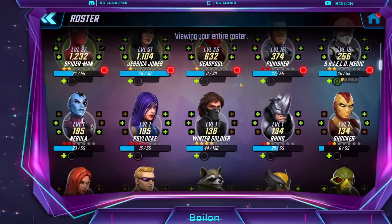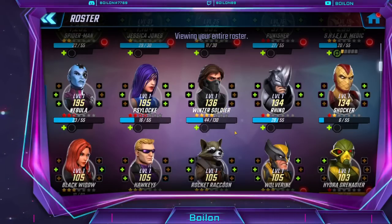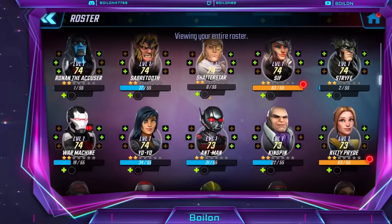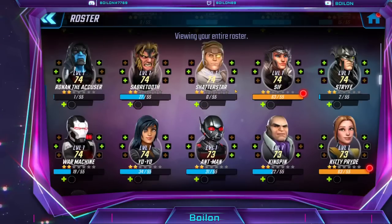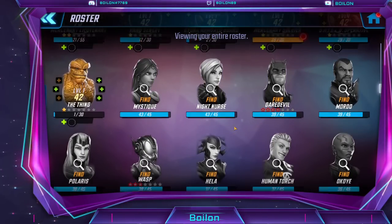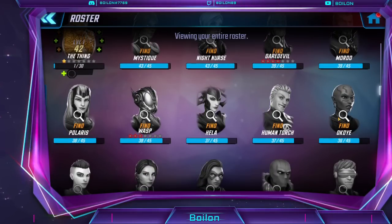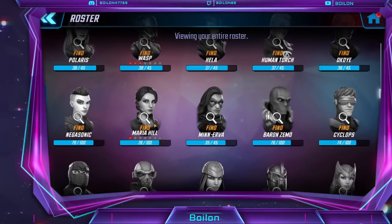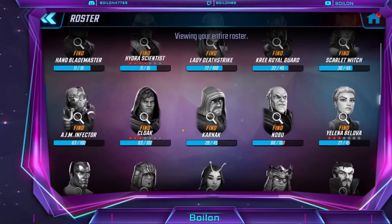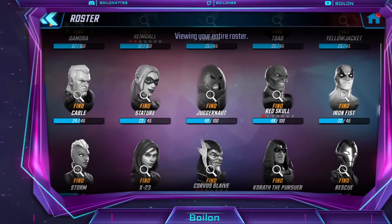Deadpool maybe at some point for Payday, and Winter Soldier eventually for the Omega Red event, but those are down the line. There are a couple of characters I really wish I had unlocked. Sif is finally unlocked, which is nice. I need to get M'Baku for Chaos Theory — once I unlock him I can start Chaos Theory. Maria Hill I've been farming in the War Store. A lot of the rest is just random orb accumulation I'm not doing much with.